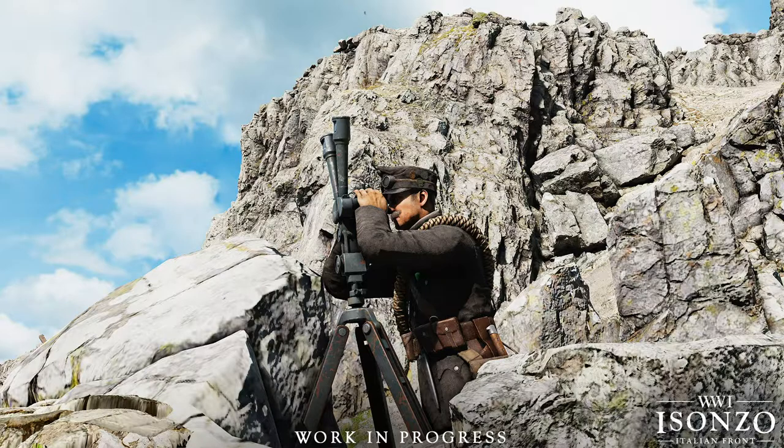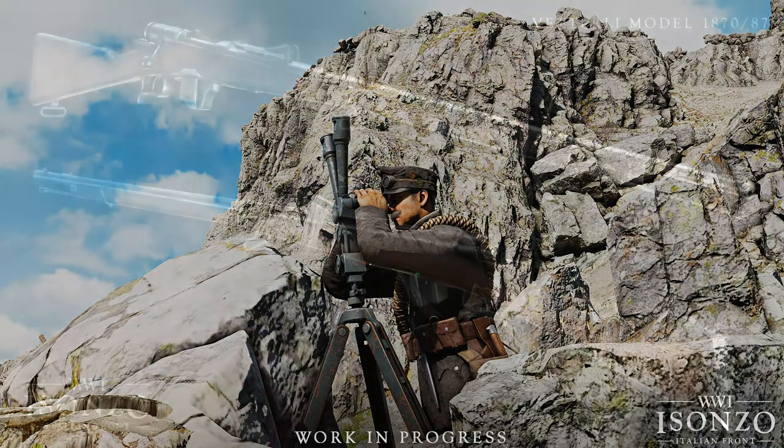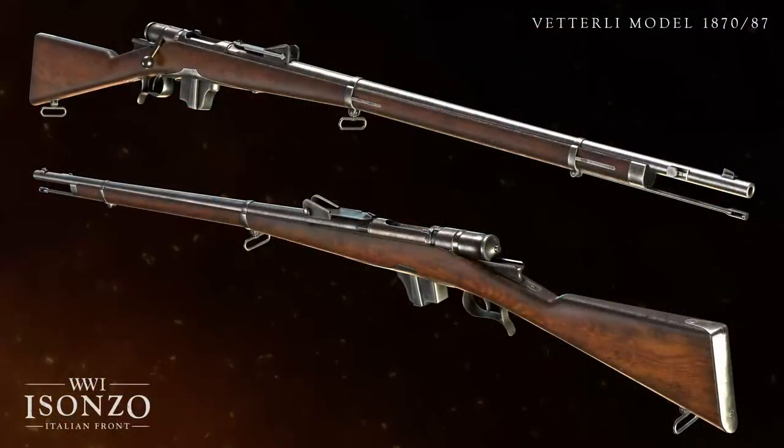That's pretty much it in terms of the Mountaineer class, so now as always we're going to show off the two guns that were teased here. First we have the Vetterli 1870-87, which apparently isn't the only variant of the Vetterli in the game. It's a standard 4-round bolt action with good sights, and it should be solid but likely a bit worse than the 6-round Carcano.